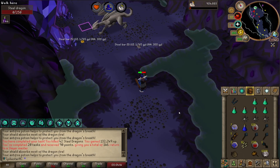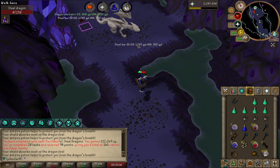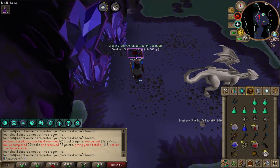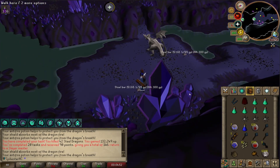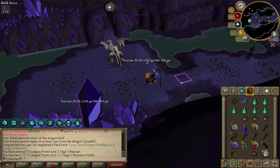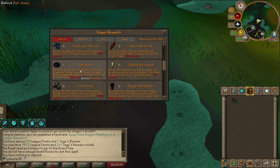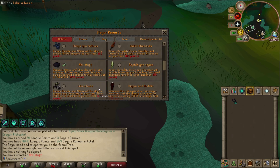Steel Dragon task complete, I should have enough points. I just got a Dragon Plateskirt — picking Steel Dragons was a mistake, but I did get the Runeite Limbs and a Dragon Plateskirt, and that's a 50-point task. I'm going to unlock Hot Stuff now — it's 100 points and I've got 146, so I should be able to just get a Jad task.